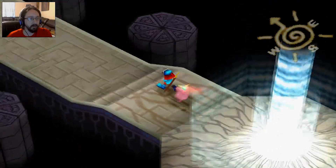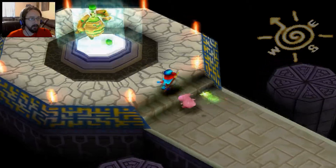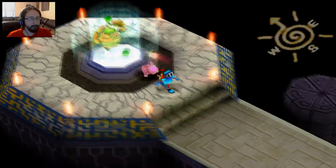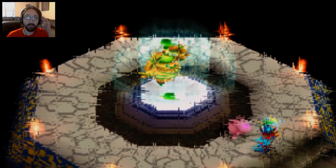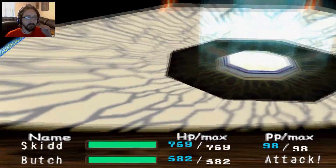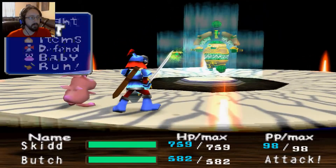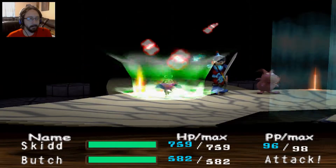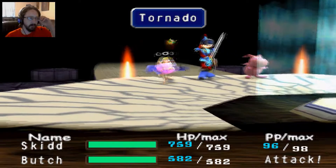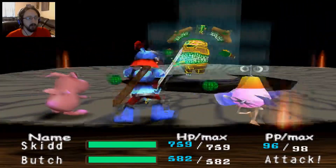So here we are — our first area. Go up here. 'My master is Darwin. I must test your worthiness.' Battle time! Yes, chop him. Alright, we're gonna pull out Windmeister. Come on, Windmeister — Tornado. Pow. Only 80. Delsa Shock — how much damage is he gonna do? 150 to Butch. Wow, that hurts.